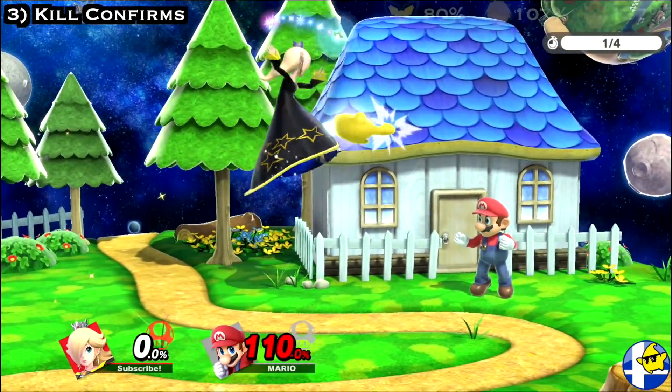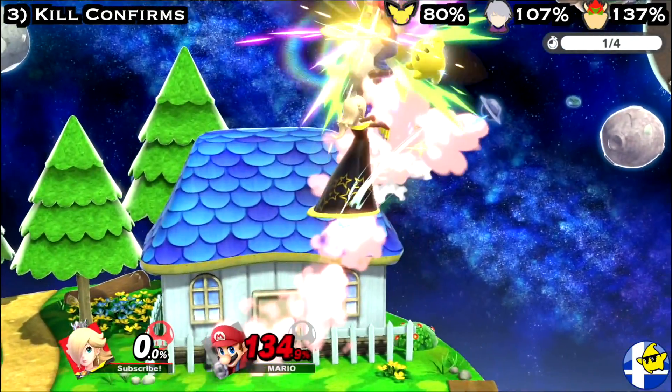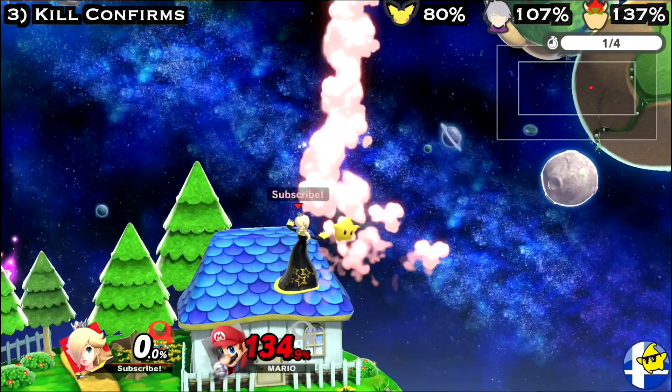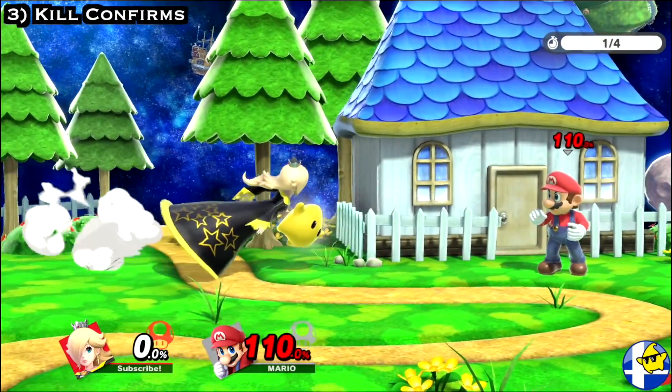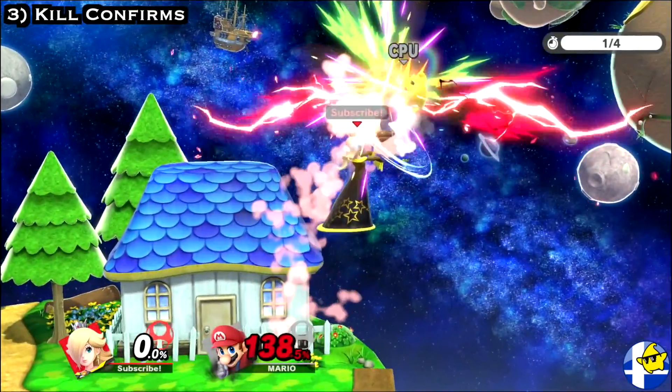One fairly reliable method is to hit your opponent with the late hit of Rosa's Nair, as it can guarantee you an up air, which can often kill when over 100%. This also works when aggressively using Dac Nair; however, you'll need to use this closer to your opponent as their damage gets higher.